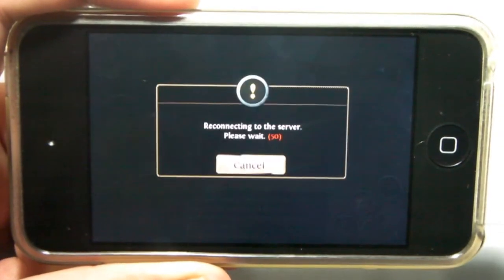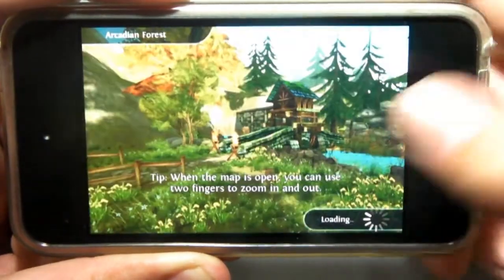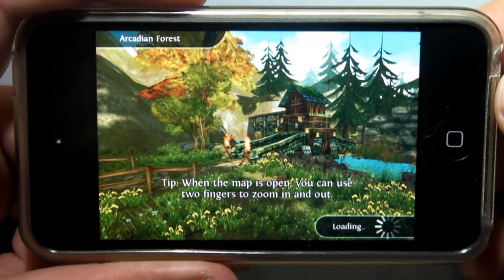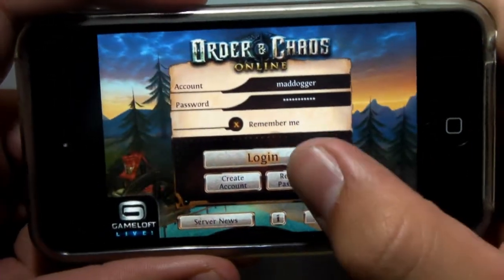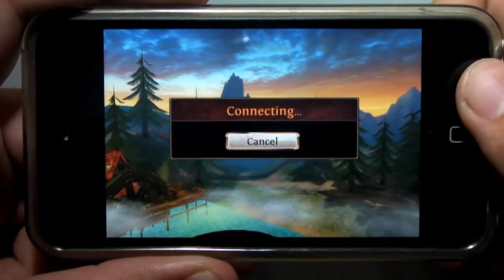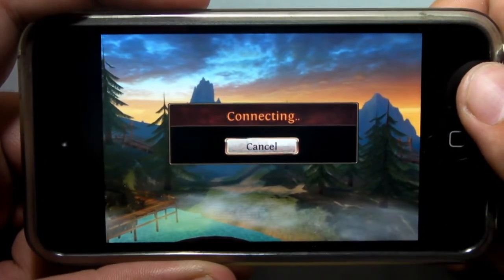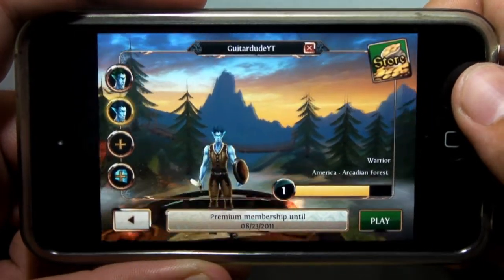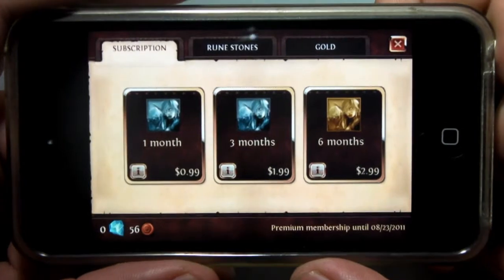I'll be right back — I'm going to reconnect. This is one of the problems with the application I don't like. It looks like it just reconnected to the server. I'm going to click yes to the menu. Basically, whenever it disconnects from the server, it'll ask you to re-login and reconnect. It's kind of a pain, but with such a big application, even with high-speed internet, you might get dropped sometimes.